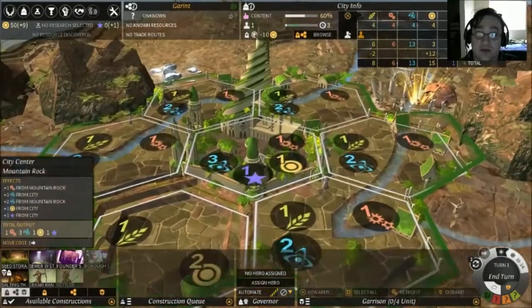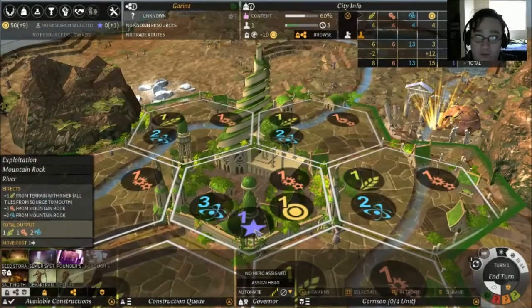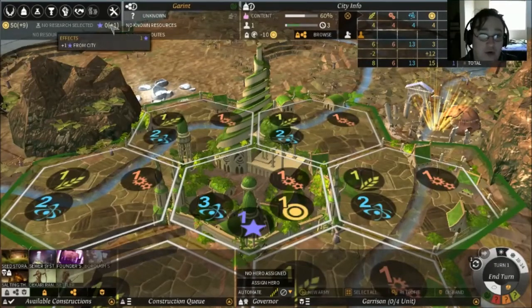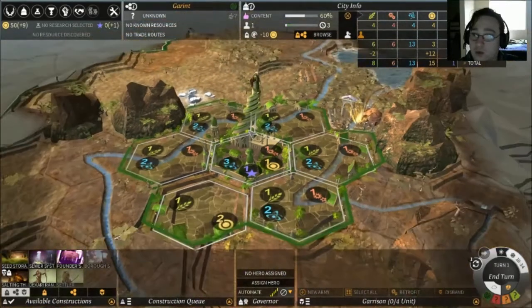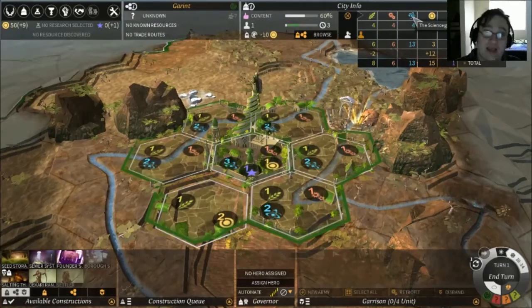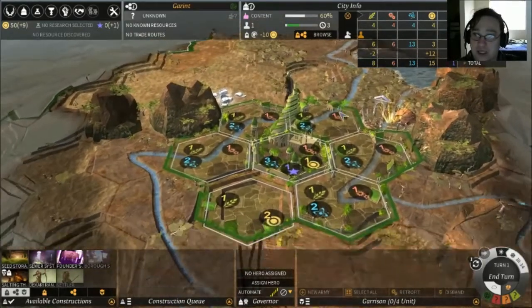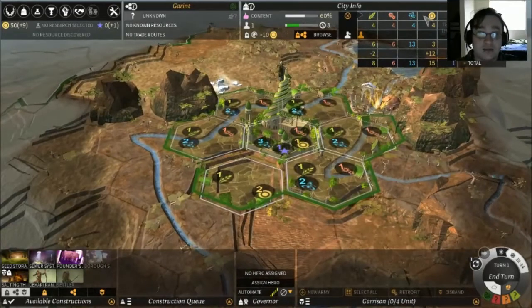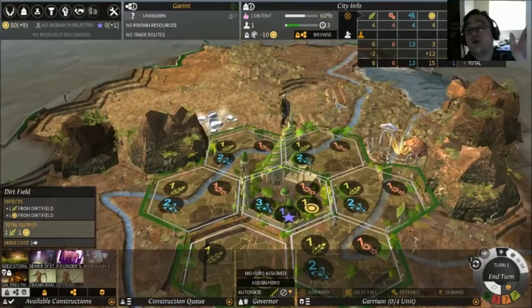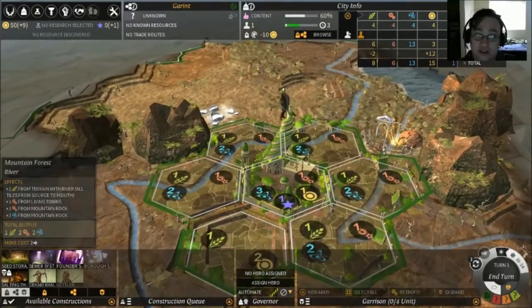I really like how the cities look — I think that's very visually impressive. So apparently we have some resource stars which represent various yields. I imagine this is industrial potential. Science, and this is, I believe, Dust — that's the currency — and food. This will tell us the amount of influence generated. So that actually, that's better. The tooltips are actually a little bit more helpful than I imagined to begin with.